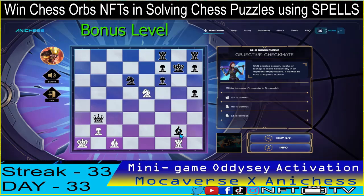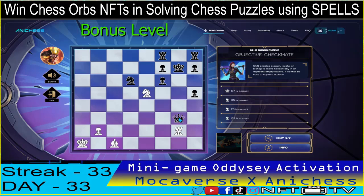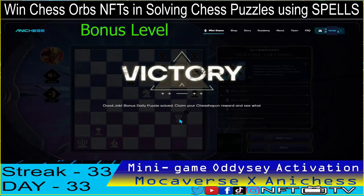We will capture again. Rook captures bishop in G2 — check — that's the fourth move. The queen is forced to block again. And we capture the queen in G3. Checkmate, guys! We got it correctly!